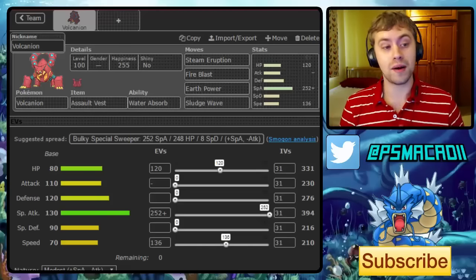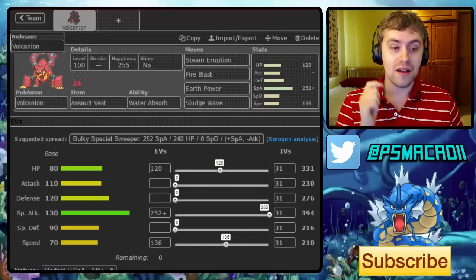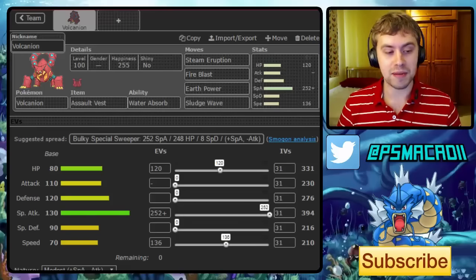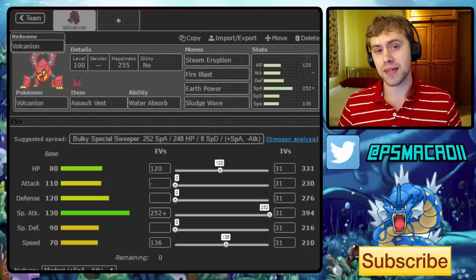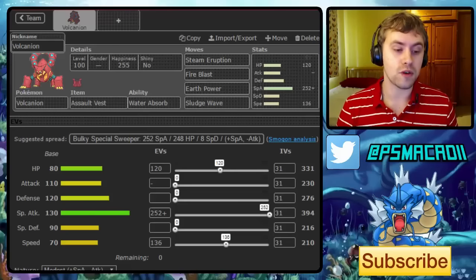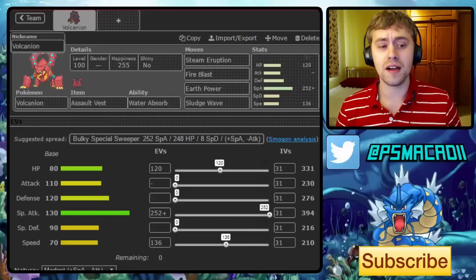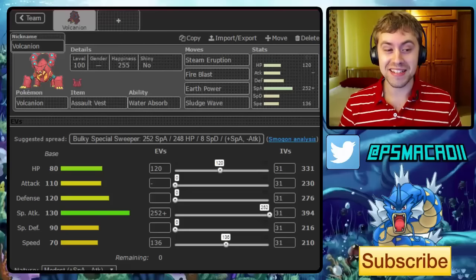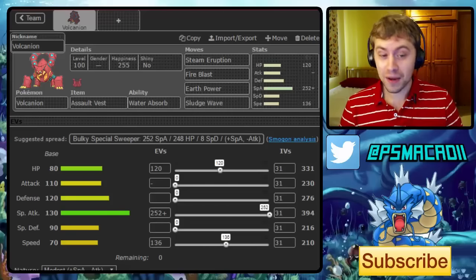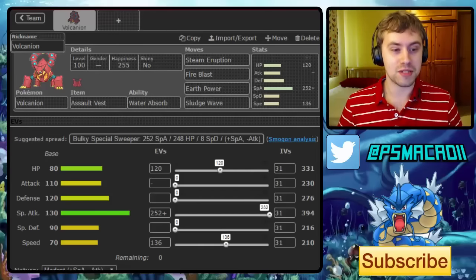I found a partner that works really well alongside Volcanion that handles a lot of the scary Dragon types. Sludge Wave also allows me to hit Fairy types. You may be wondering about the speed - the Smogon set is max HP, max Special Attack Assault Vest, but I really disagree with that. The extra speed investment lets it outspeed Adamant Azumarill, which is huge. With Water Absorb, it can't use Aqua Jet, so you're guaranteed to get the Sludge Wave off and potentially KO it even after a Belly Drum.